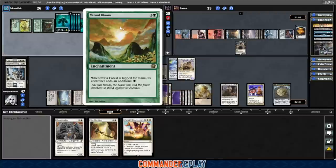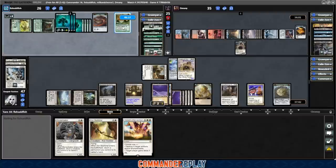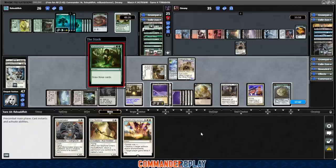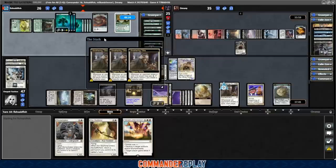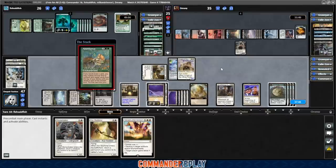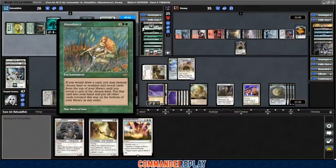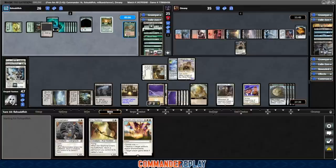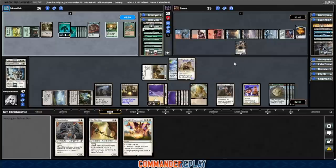Vernal Bloom — ew, double up the forests. That's worth a Heliod's Intervention at some point, probably wait till next turn. Harmonize for three cards, more Smothering Tithe. Love it — mana is the thing we need. Abundance is also a magic card — unfortunately I think Abundance stops Smothering Tithe. If you would draw a card, yeah, you reveal instead. It's not the best, so we'll want to shoot that.